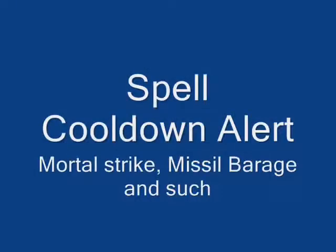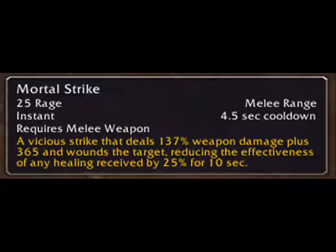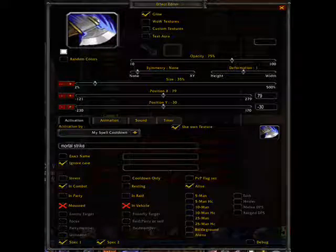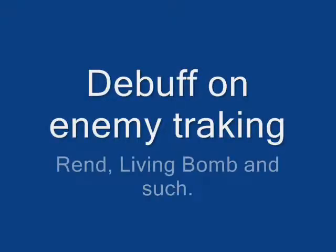And that's how you set it up. Now for spell cooldown alerts like Mortal Strike and Missile Barrage — stuff that has small cooldowns, like in this case Mortal Strike at 4.5 seconds — so you know when to hit it when your cooldown is over. Select from the drop down menu On My Spell Cooldown, and set it to these parameters here. Just the checkboxes — don't worry about the sliders, those are just to set the positions.